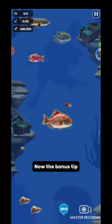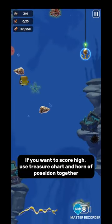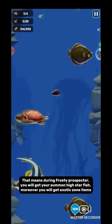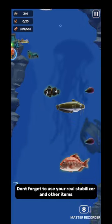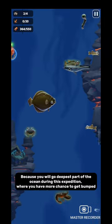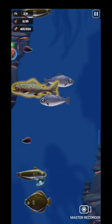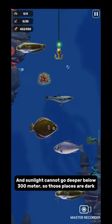Now the bonus tip: if you want to score high, use the treasure chart and Horn of Poseidon together. That means during Frosty Prospector you will get to summon high star fish. Moreover, you will get exotic zone items. Don't forget to use your reel stabilizer and other items, because you will go to the deepest part of the ocean during this expedition, where you have more chance to get bumped. Sunlight cannot reach below 300 meters, so those places are dark.